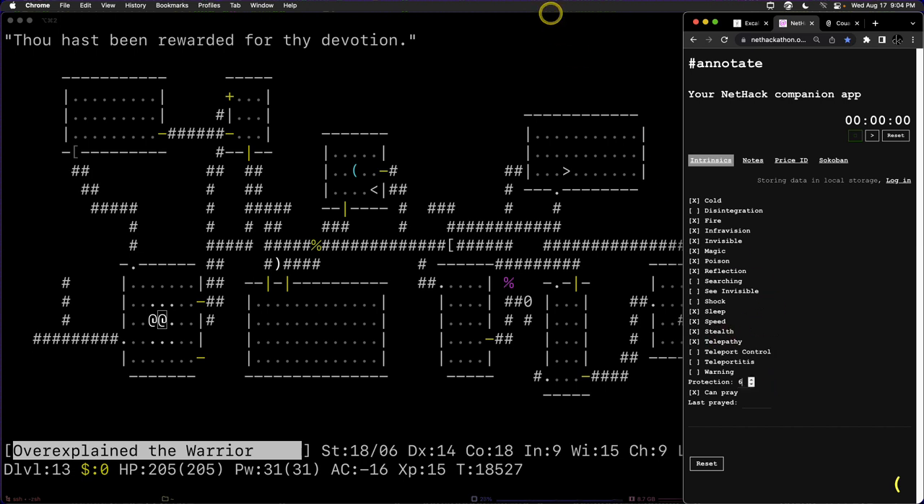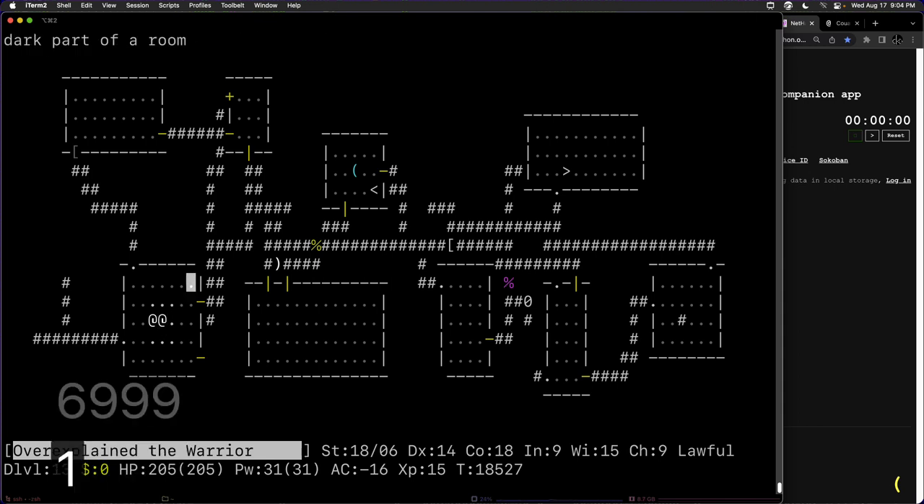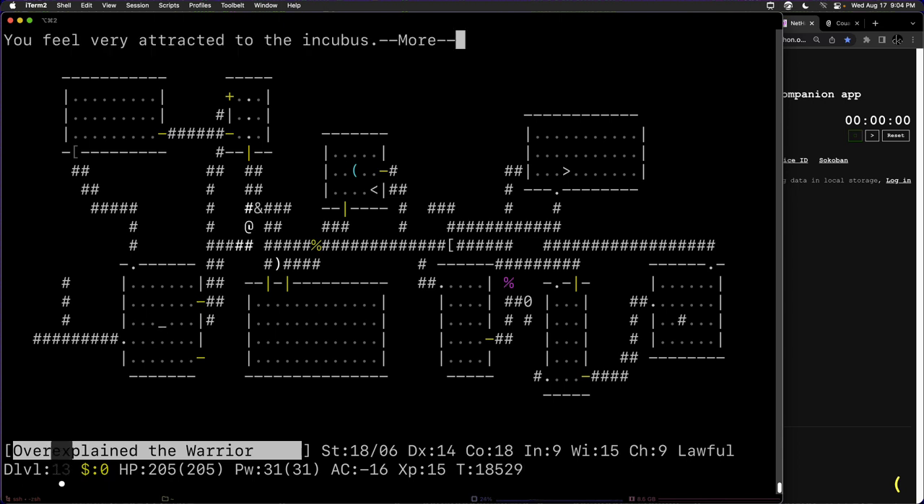A viewer asks how the fast travel works so well. What I'm doing to get to staircases is the underscore key, which asks where you want to travel to. You move your cursor around, or hit different symbols — greater-than for downstairs, less-than for upstairs — then hit period to start moving toward it. It stops you if you see monsters or other things of interest. We also interact with the incubus for a positive outcome — 'I feel restored to health.' Incubuses and succubuses are dangerous though, because you generally take off your source of reflection and magic resistance.